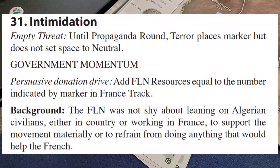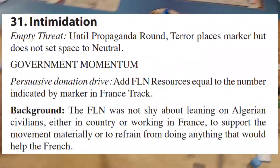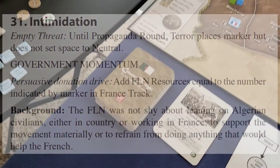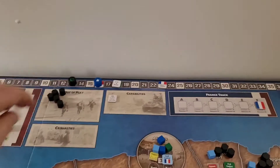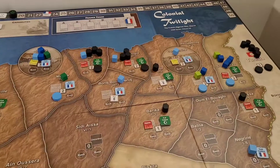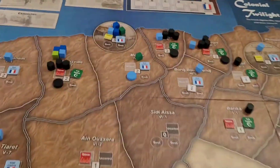On to the next card: Intimidation. Once again the FLN is in the same situation — he's not going to rally because his bases are covered, and he can't do terror because he can't remove any support anywhere. So he's going to take this event, which basically gives him resources equal to where the France track is. It's all the way at the back — plus six, so six plus thirteen would be nineteen. He's got plenty of resources.